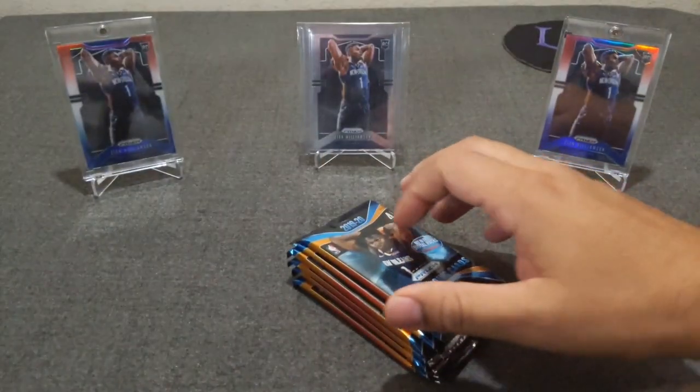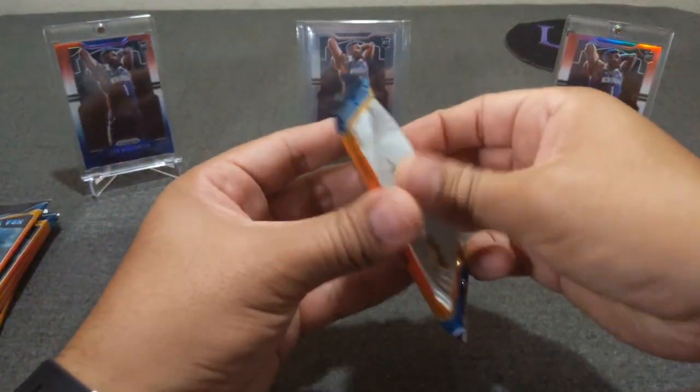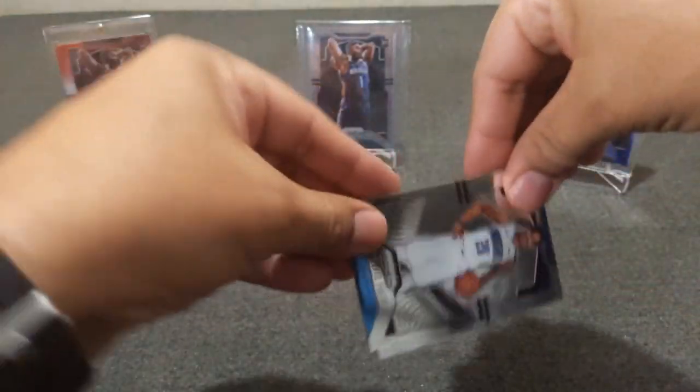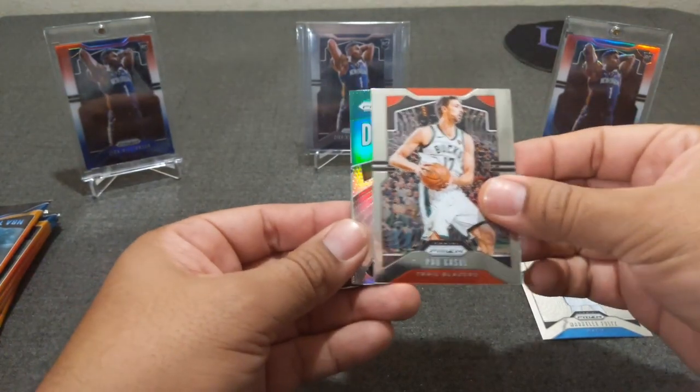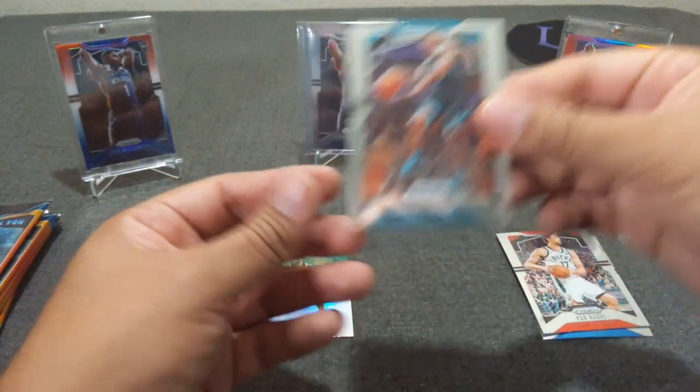Let's start with blaster number one. I'm not even going to look for the relic, we're just going to go. Okay — Markelle Fultz, Paul Gasol, got a green cat dominance, and we got Dwyane Bacon.